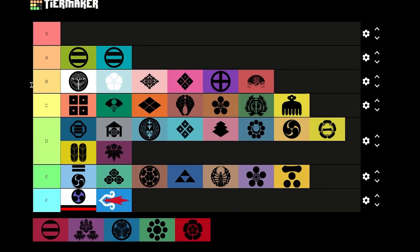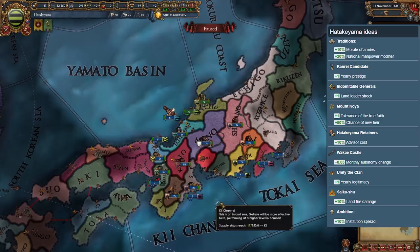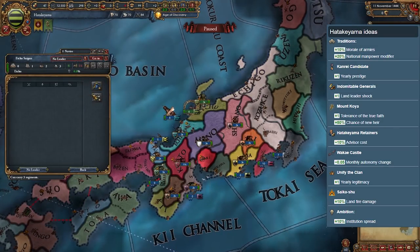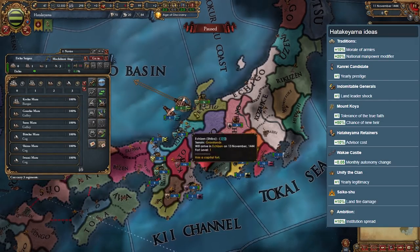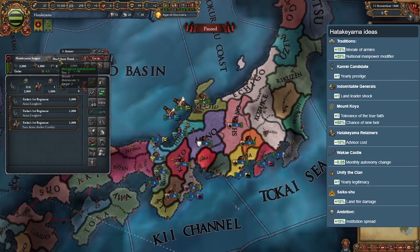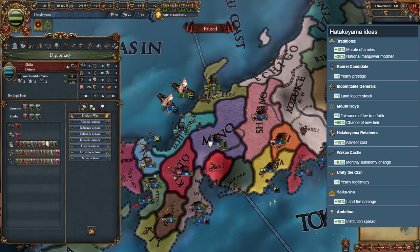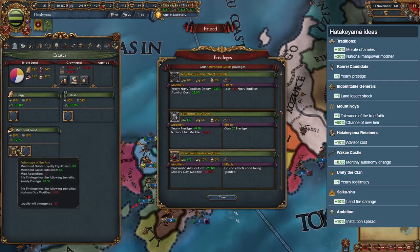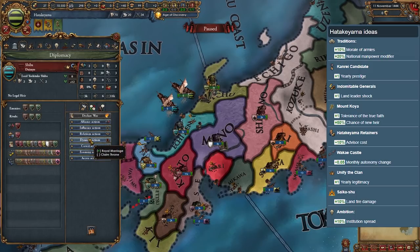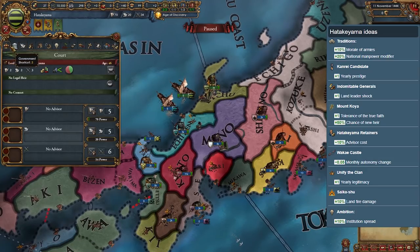Hatakeyama is Shiba's neighbor — another two-province nation whose provinces are not connected, except they have a level 3-4 fort, which is a huge buff. Unlike Shiba, you won't be focusing on connecting them since they are already strong, so you will need to look for careful opportunities to expand. Hatakeyama has an excellent starting tradition of plus 10% army morale and plus 20% national manpower, so you will definitely have an upper hand in most wars. Just be careful when declaring wars, and make sure to marry and improve relations with Ashikaga, as they might feel threatened by how close you are.